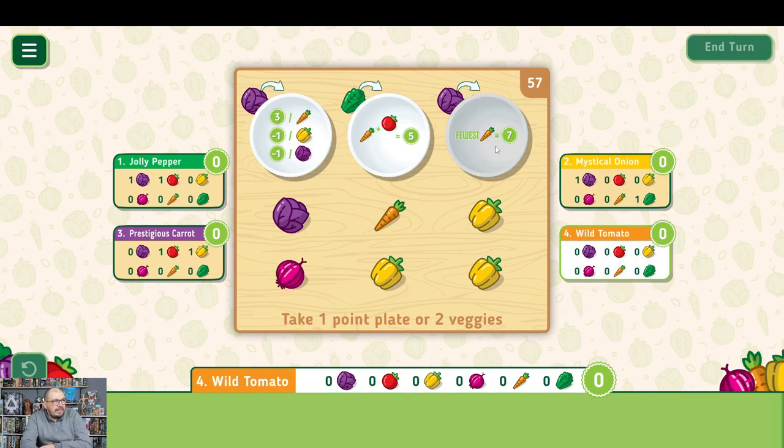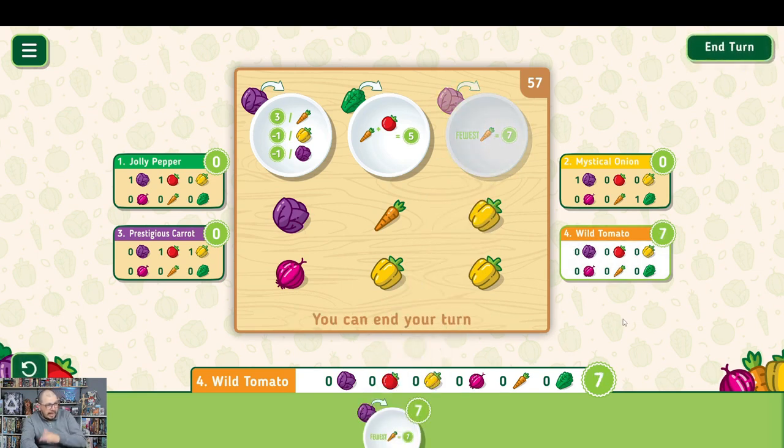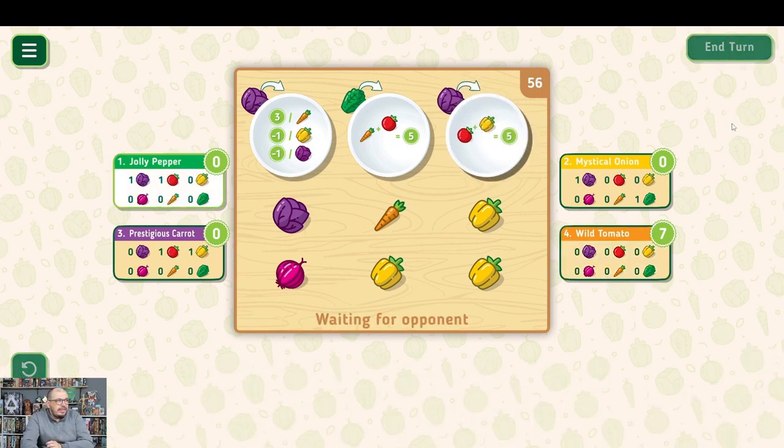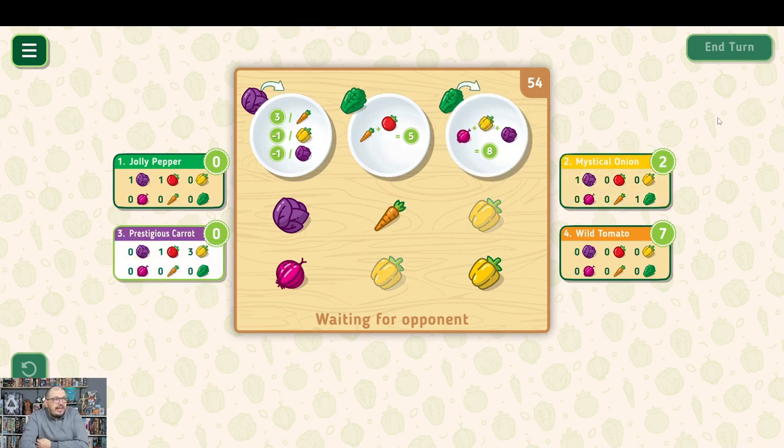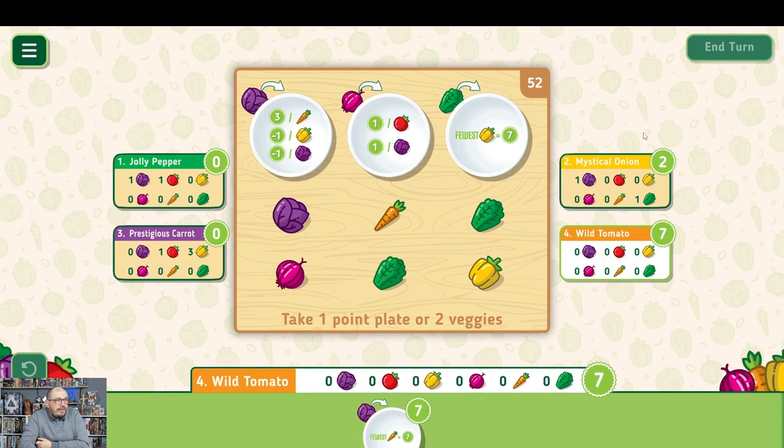Right from the start I can go for the fewest-carrots scoring and just not pick any carrots by end of game. I'm going to take that plate. This is a game where on turn one you can start taking end-game scoring. You can take scoring before any vegetables, taking a little risk to see if it pays off. Going for fewest peppers would also give me some points — regular seven points.